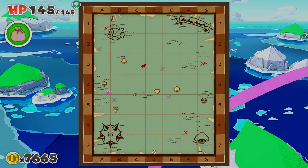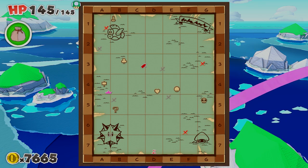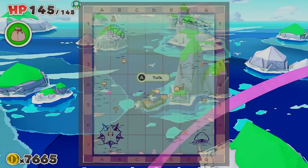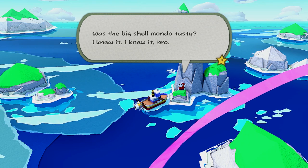When you have all of that and the sea chart, head to where I am on the chart near that icon right there — I am the red blinky boat. Talk to the shy guy here and he will talk about a shell. Dive under and retrieve the shell.